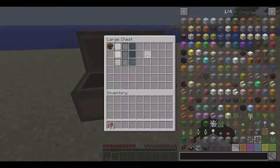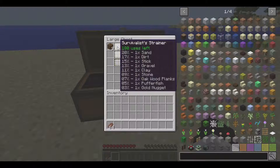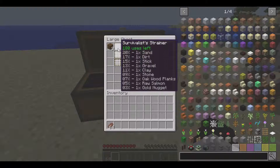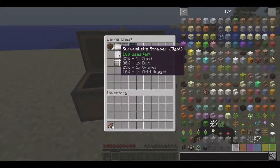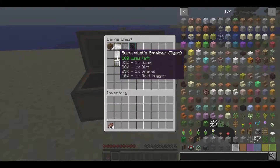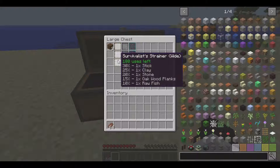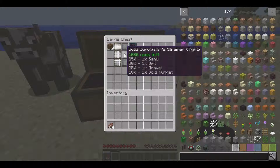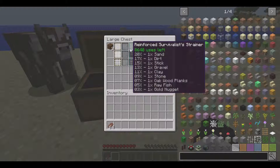The reason why these variants are important is they give different blocks and items. With the regular strainer I can get a 20% chance of dirt, sand, 17% dirt, sticks, gravel, clay, all the way down to gold nuggets. If I go to the tight one, I have a better chance of getting sand, dirt, gravel, or gold nuggets. If I go to the wide one, this one gives me more of a chance of getting sticks, clay, stone, fish, and planks. The solid one gives a slightly higher percent chance of getting a few different items, and the Reinforced gives it a little bit more.